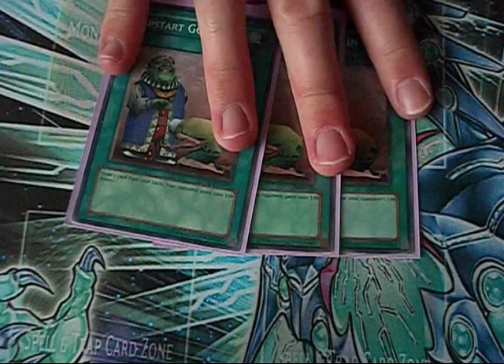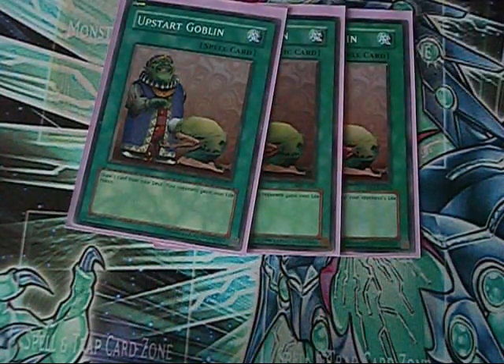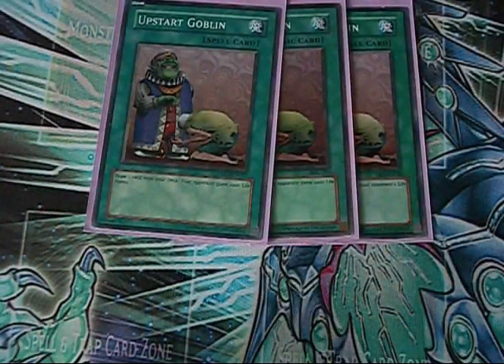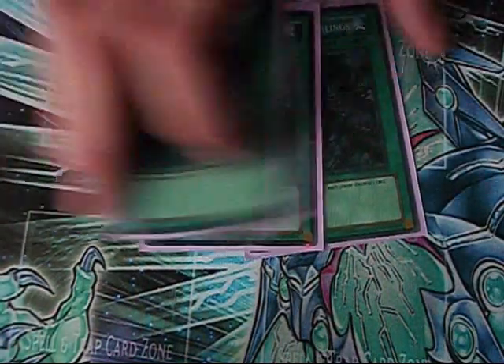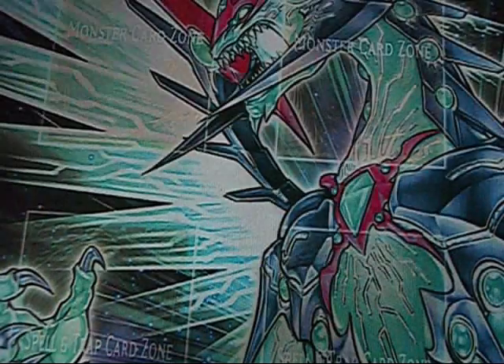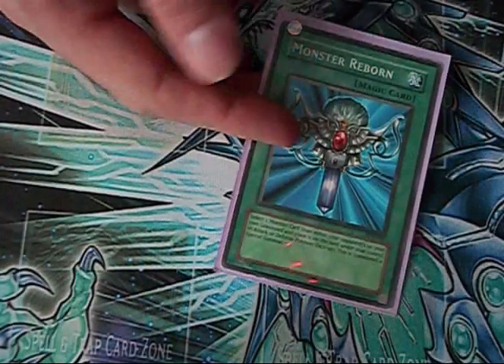The deck has a ton of draw power and you need it in order to get to your stuff faster. Upstart is always a good card for that. Furthermore, the life point gain is essentially nullified because Grapha puts a field spell up and eliminates all 3000 life points with one big swing. Triple Dealings and Card Destruction — I actually finally got that combo to go off; it was awesome. Discarded Broww, got rid of my opponent's Reborn Tengu in his hand.